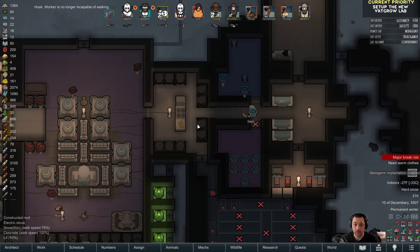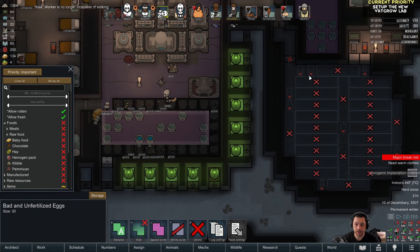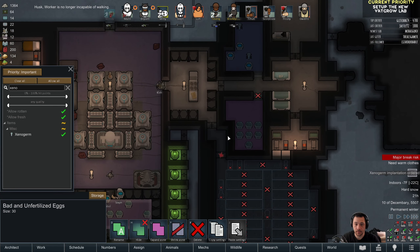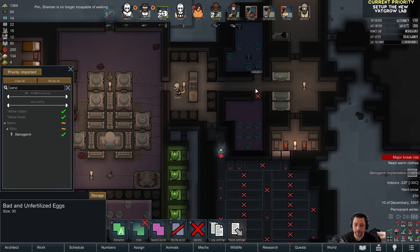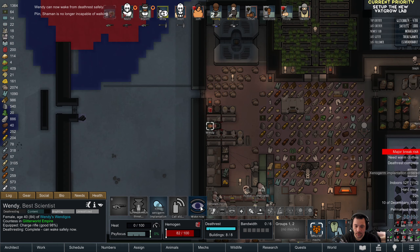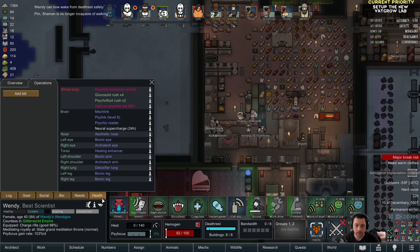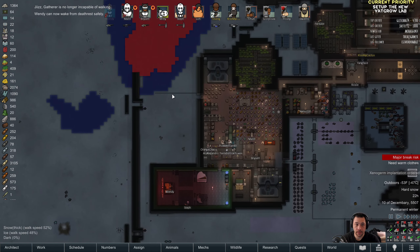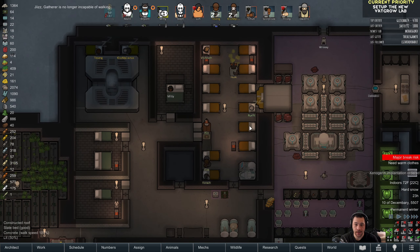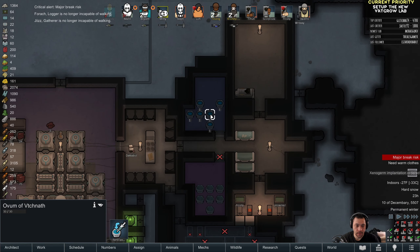Here's the brawler gene, and I don't think I need to modify this at all for Steph. Steph comes pre-built with robust, strong melee damage, reduced pain. I'll probably want to stagger the comas that my brawlers get put into so that they're not all in comas at once, because that sounds bad. So I will do Midi first.